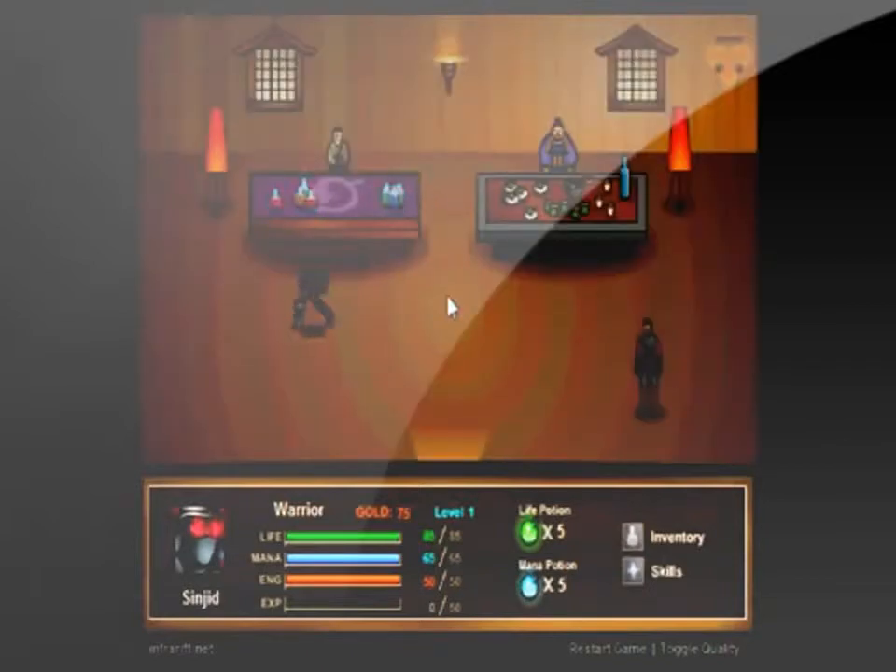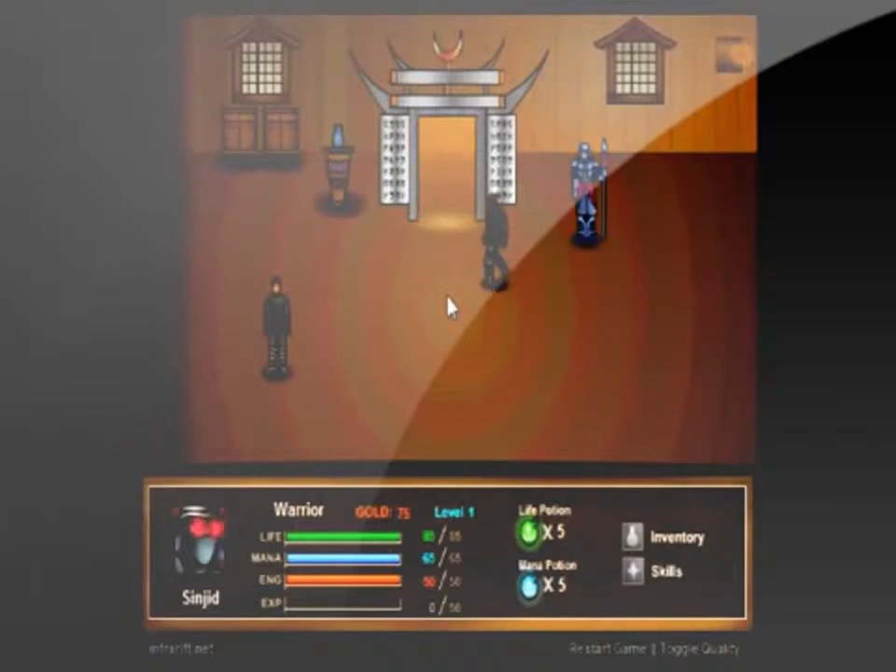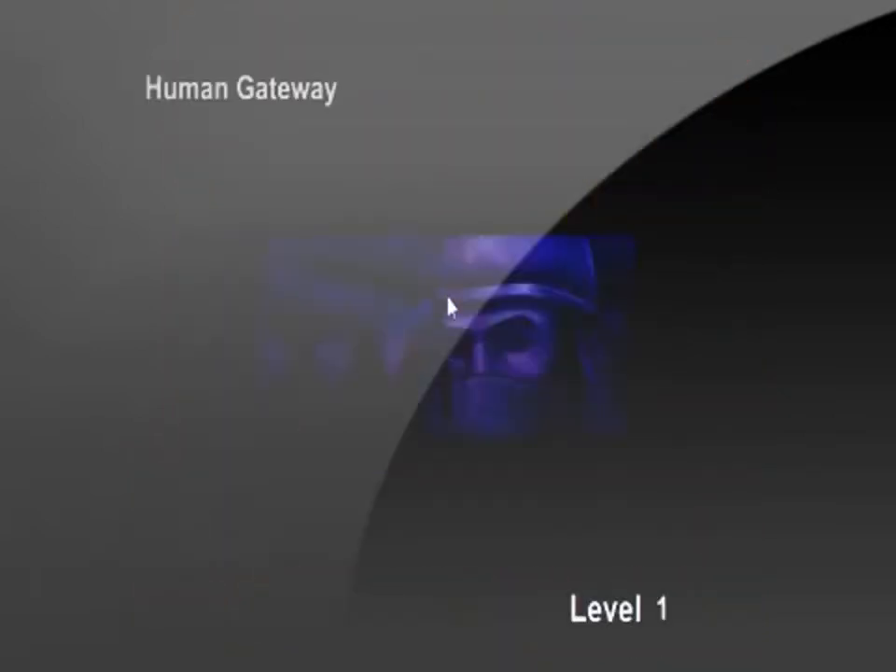So the sum of this game: Sinjid is an RPG similar to the Final Fantasy series. You fight enemies in a turn-based kind of battle, you level up, and you get to buy equipment.